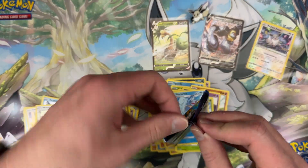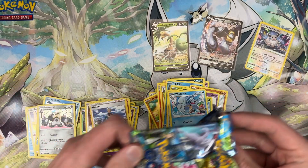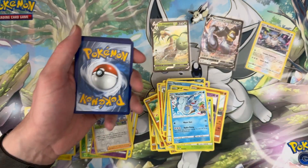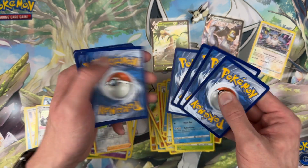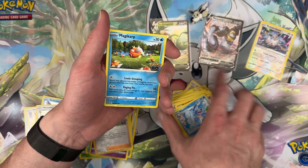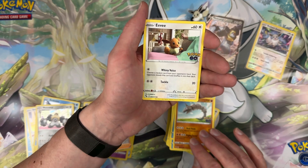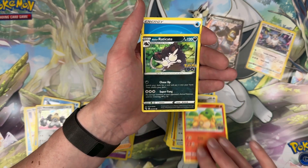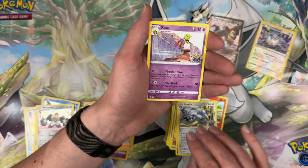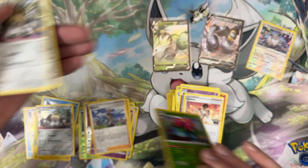Okay, last pack — last chance to get something good. I don't know what's good in this set, but it doesn't matter; I'm having fun. I haven't opened this set in about seven months, so it's been a minute. Last pack: Magikarp, Onix, Eevee normal, Alolan Raticate, energy, ooh Steelix, Zapdos, Candela, reverse Venusaur, and Melmetal once again — back-to-back Melmetals!